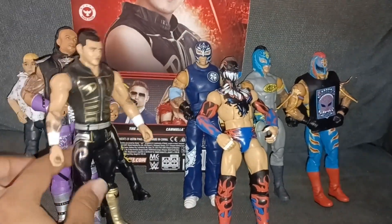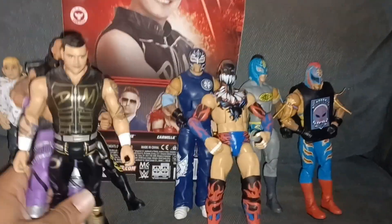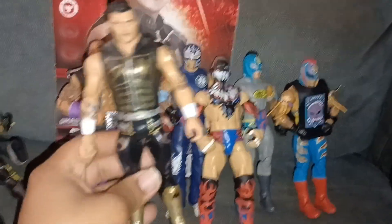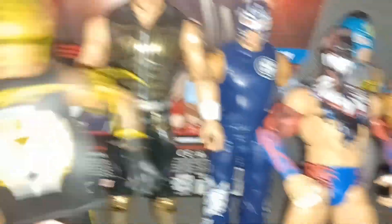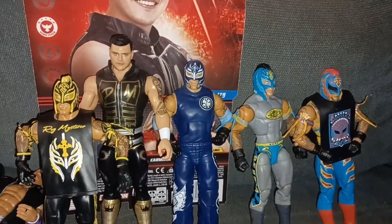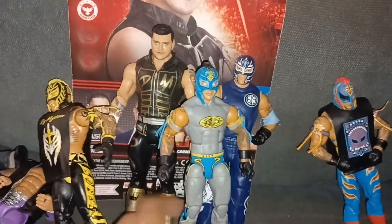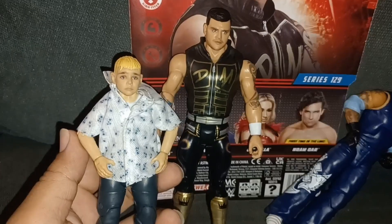Here's Dominic Mysterio once again with his silver belt — I'm so glad to have this in my collection. We got the Judgment Day, we just need a new Finn Balor and we'll be good. As for which Rey Mysterio figure Dominic goes with, I'd say the bumblebee black and yellow one kind of goes together. Maybe the Batman look is what they were going for. Now let's get to Shazi Blackheart.